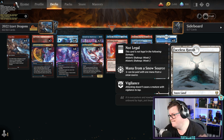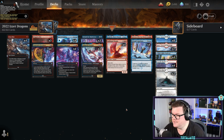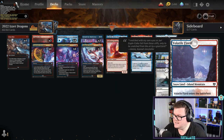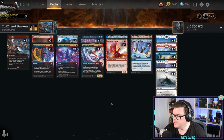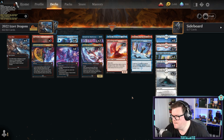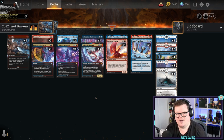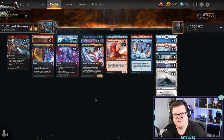Another deck that runs Faceless Haven — you'll see this a lot because it's such a good creature land for beatdown and hard to deal with. You always need to keep instant-speed mana up to kill it. The deck runs Volatile Fjord and the pathway for the lands as well. All in all, a very nice aggressive deck with evasion — if you like flying, this is a cool deck to take forward into 2022.